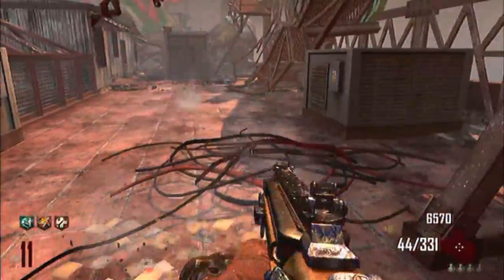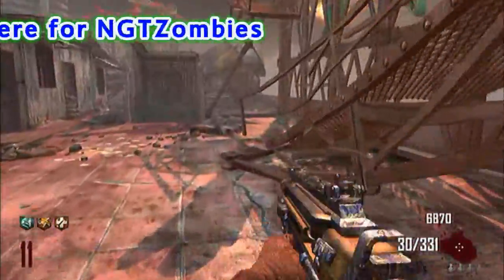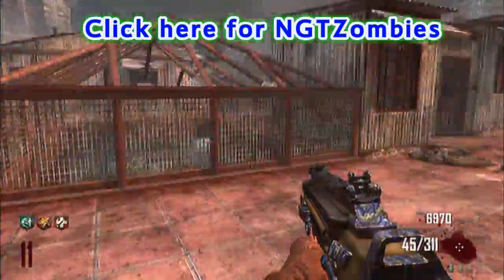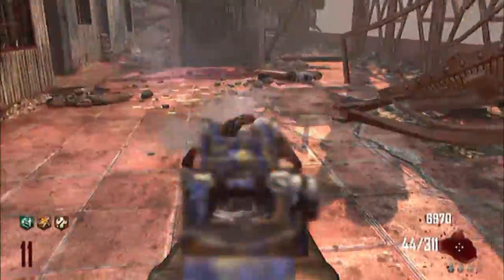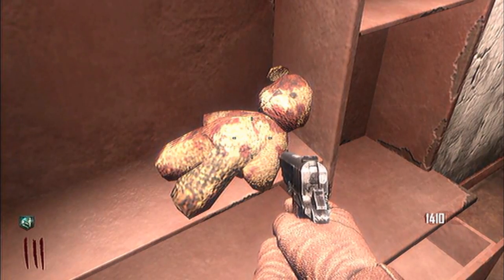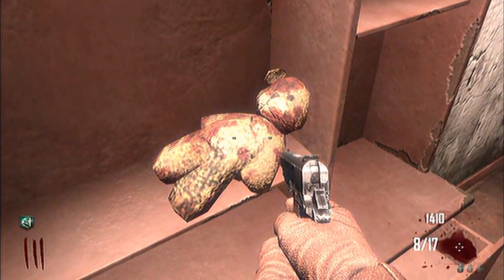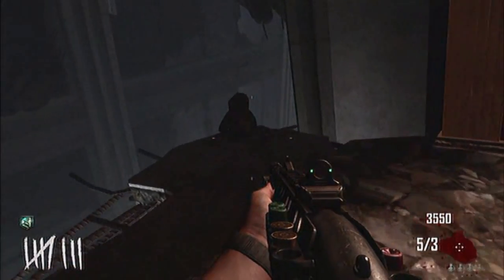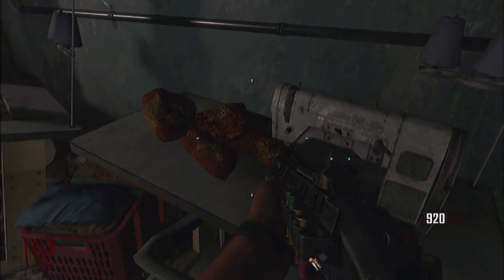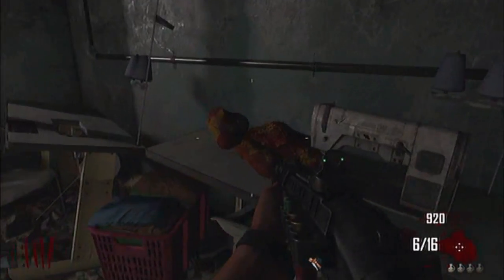As always, Die Rise features an intricate story easter egg. I won't be showcasing this but I recommend that you check out NGT Zombies for all the latest easter egg developments and guides. Die Rise contains a musical easter egg which can be activated by holding X or square on 3 teddy bears. The first teddy bear is found next to the SVU-AS in the shopping centre. The second is found on a ledge in the Buddha room and the third is found in the power room on a desk. I'll leave the song as a surprise to anyone who wants to check it out for themselves.